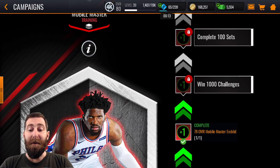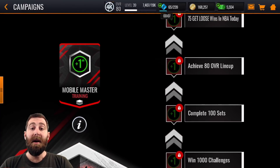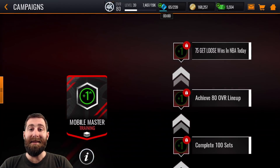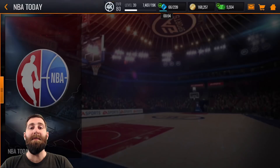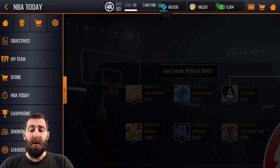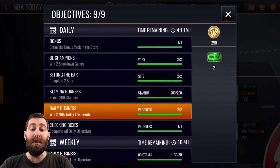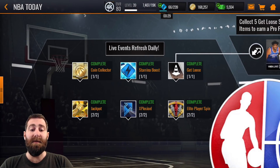Currently I'm about halfway to win a thousand challenges. I've actually completed a hundred sets — that one will unlock immediately afterwards. I've also achieved an 80 overall lineup, so that one will unlock as well. I don't believe I've got 75 get loose wins yet, as you're doing that once per day, so that one specifically you definitely should be doing every day. I do each of the NBA Today live events just once. Once a week you will also get the cash live events, so make sure to do that to earn yourself a little bit of extra cash. You also need two of those for your daily objectives — win at least two NBA Today live events.